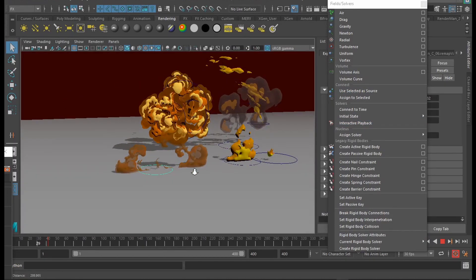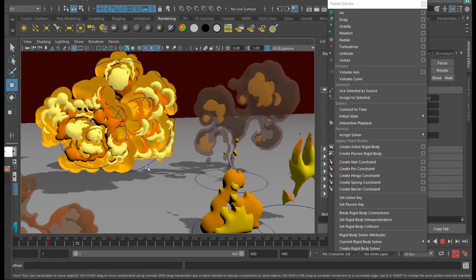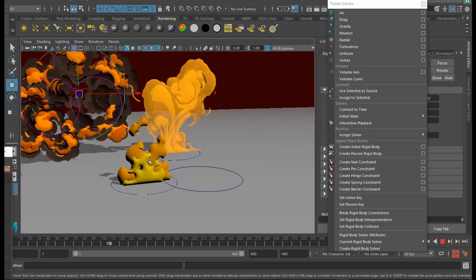This is Mega Fire Pack. It comes with six assets: Fire A, Fire B, Explosion A, B, and C, and Fire Trail, the dynamic fire asset.